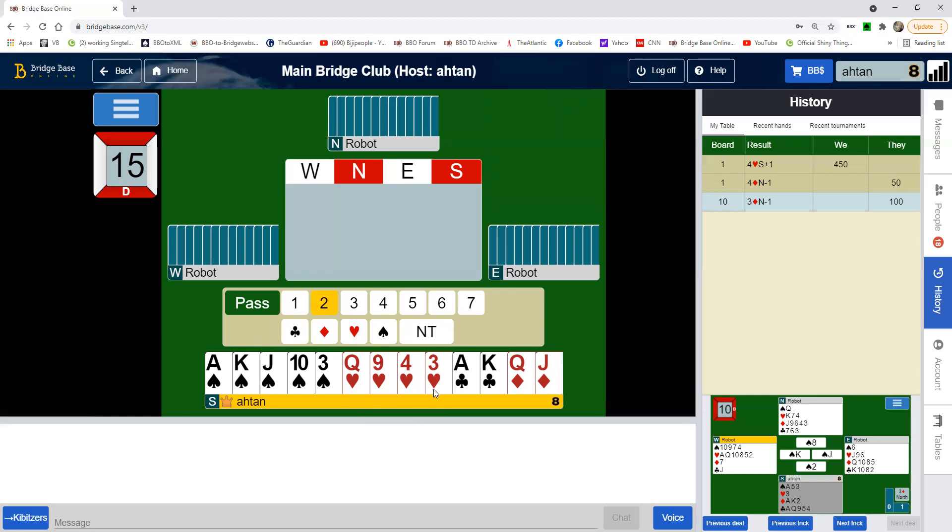The other advantage of bidding two no trump is of course that it is a very tight description of your hand to partner. Partner knows exactly what he or she can do with your two no trump bid — either bid game or not.